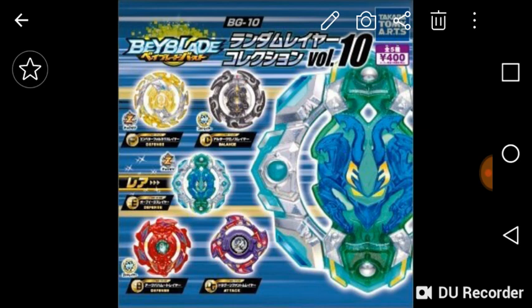We have the Ark Bahamut recolor, which comes with purple stickers and a red Ark Bahamut. Then we have the Dragoon F recolor, which is purple and comes with red stickers. If you look at Ark Bahamut and Dragoon F side by side, you can see how the stickers and the color of the bey are switched up — Ark Bahamut is red with purple stickers, and Dragoon F is purple with red stickers. I thought that was really cool.